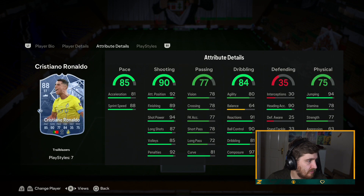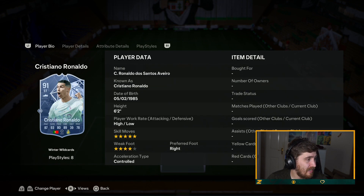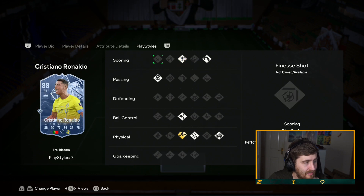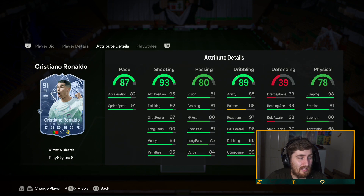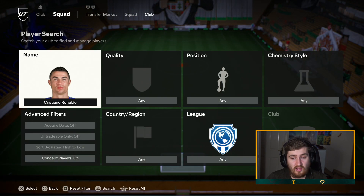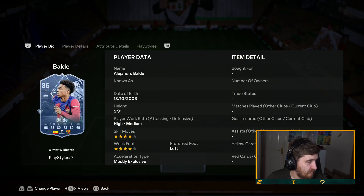CR7 — a decent upgrade on his other card, it's a plus three and there aren't big upgrades for the most part except for the dribbling. 99 composure is very nice. He's lost Incisive Pass but gained Technical and Finesse Shot — Power Shot for an attacker is probably a better play style too. The play styles on this one are a lot better. He's gonna be very very good, I'd put him A tier or probably S too. The extra dribbling should make him pretty good on the ball — he'll probably creep into the top ten attackers in the game, maybe top fifteen. I'll be interested to see what price he sells at.